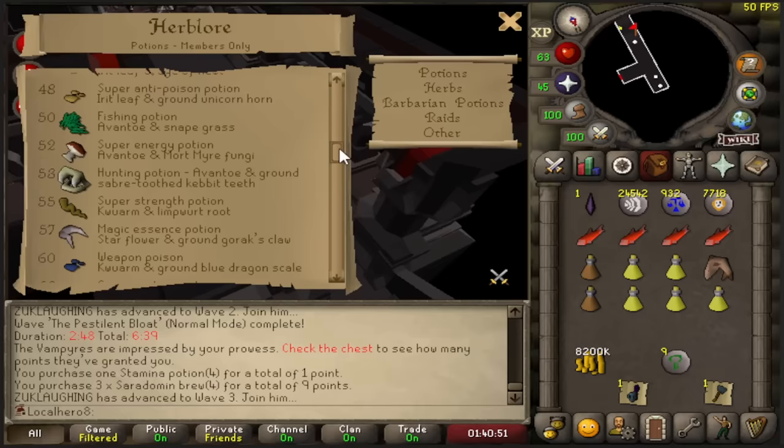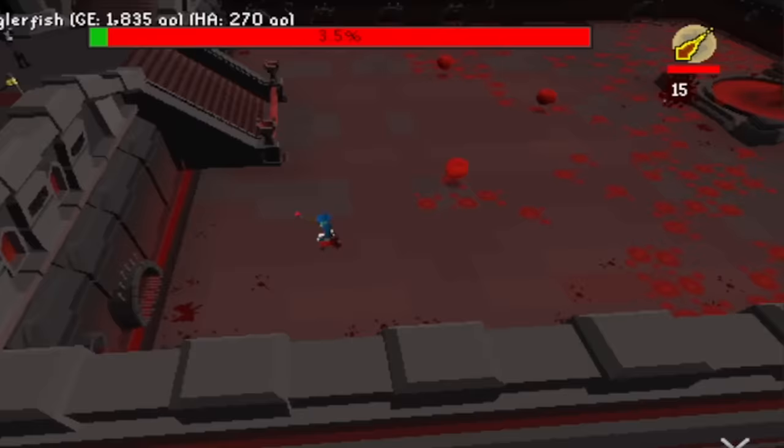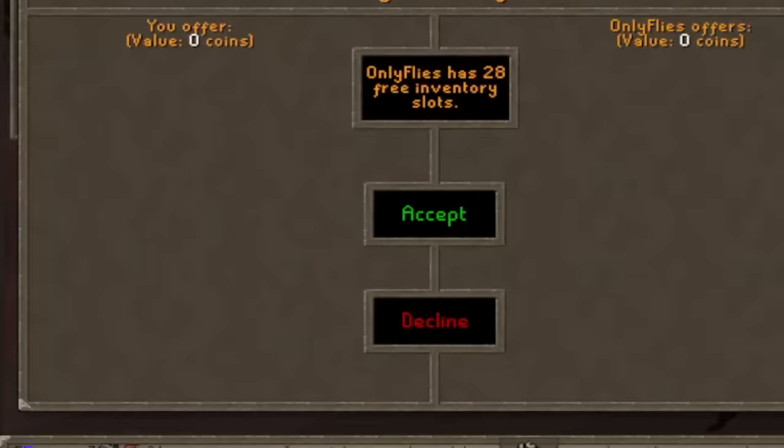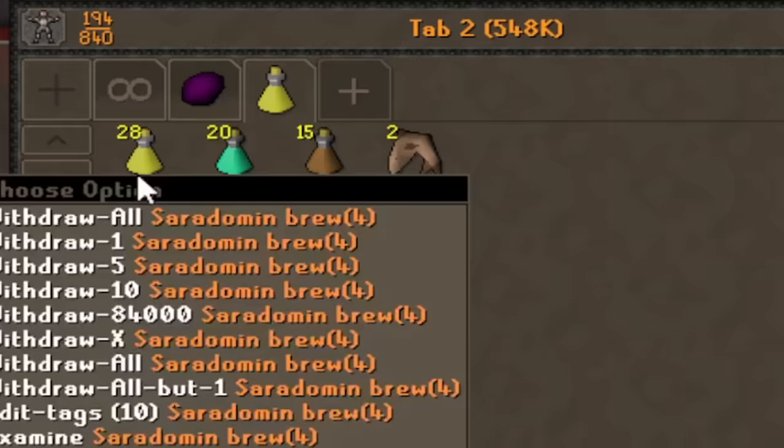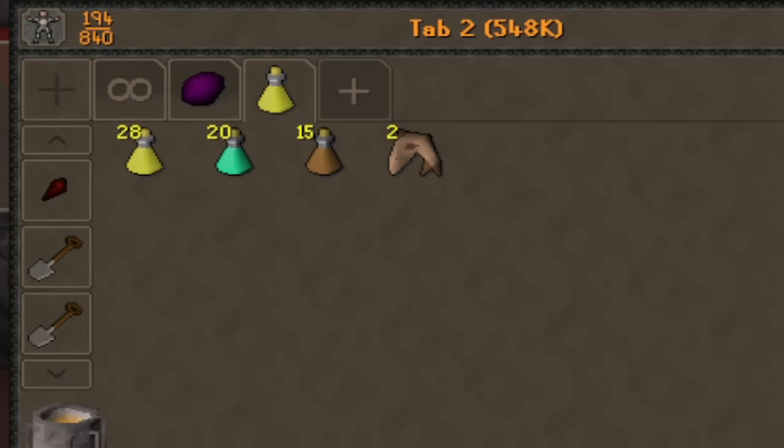Minus 75k, man. Eleven points! I think it could get better. He's dead. You gotta pay for these carries, boys — they're one mil each. Twenty-eight brews, twenty prayer pots, fifteen shark, and a lonely two shark. You know what? I'll take it.